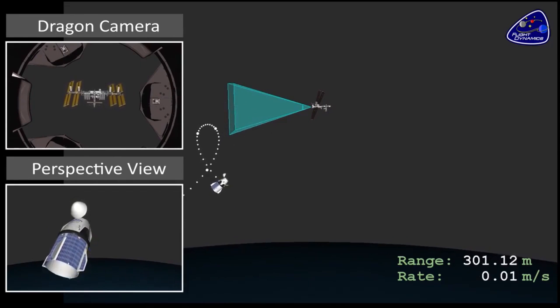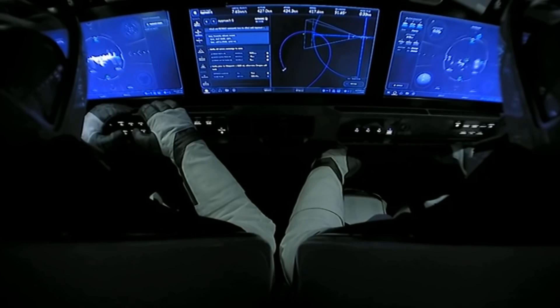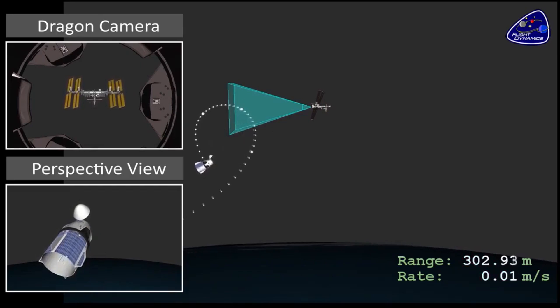You can see this trajectory — the spacecraft is always pointing towards the station at this point because that's where its docking sensors are. The crew obviously aren't looking out the window; they're looking at their displays. You can see that the display in the middle shows their projected orbit — the trajectory they would follow relative to the space station.